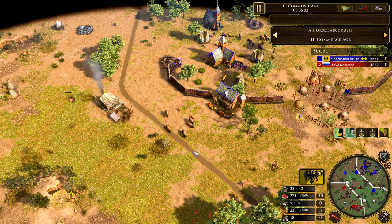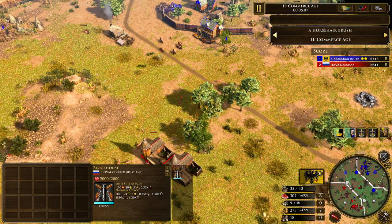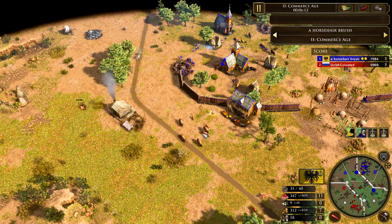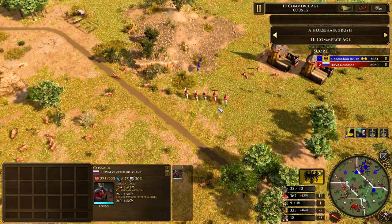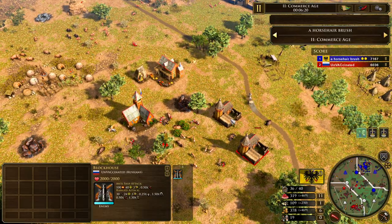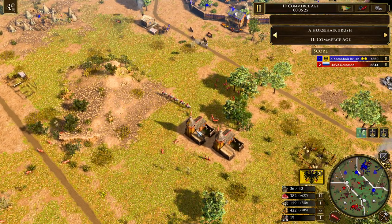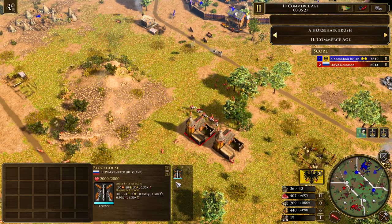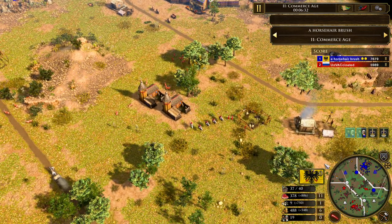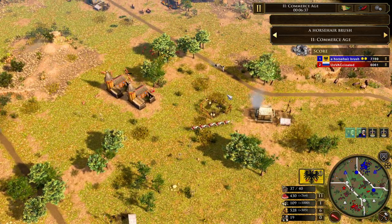But he needs to be careful of his hunt — he's starting to run a little bit low in the base now. Unvaccinated with the forward Blockhouses is going to be putting on the aggression, so you need to be careful of your food. We see Cossacks get called in, popped out from the home TC. There are two Blockhouses in the base.